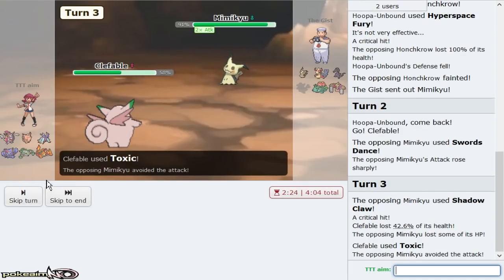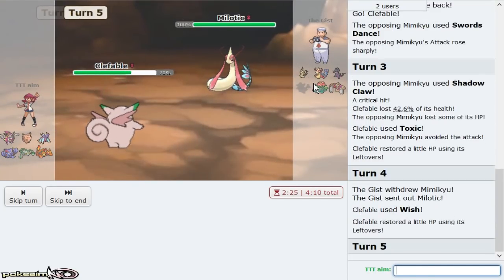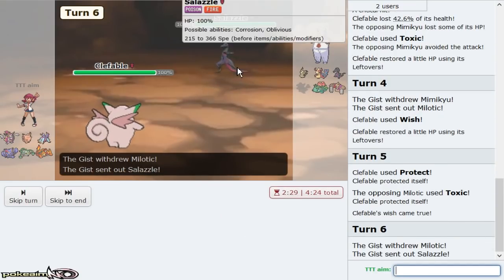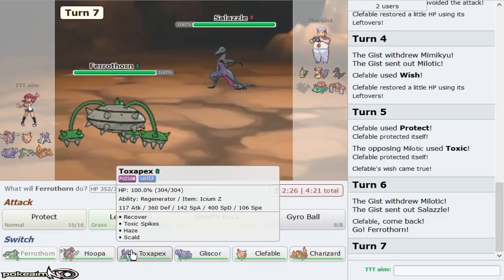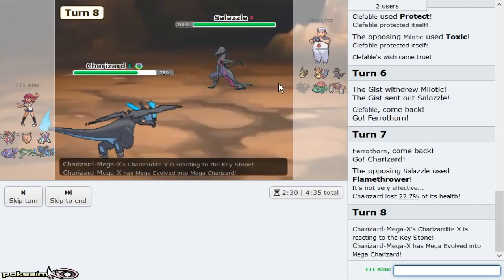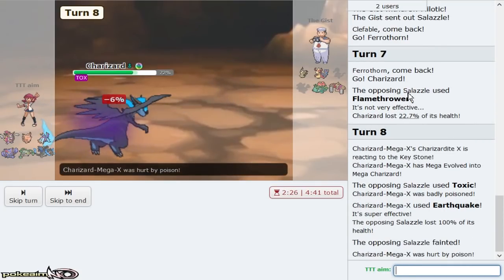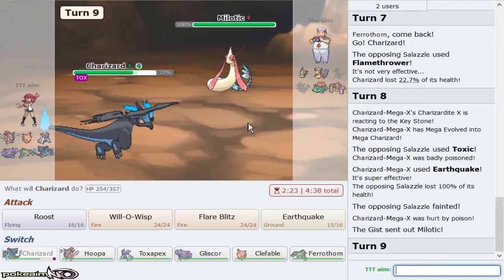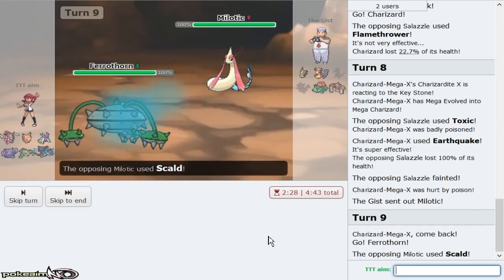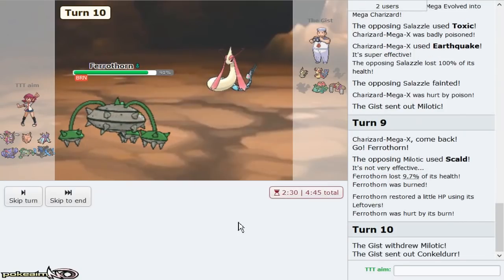We bring in Clefable to check the Mienshao and just Toxic. Unaware means we don't care about its Swords Dance. We could just Wish. My opponent has two Poison types that can absorb T-Spikes so I'm probably not getting those up. I get up Stealth Rocks with Ferrothorn. My opponent uses Salazzle's Toxic, which is a nice play. I like Charizard here on the expected fire move and I go right for Earthquake. I'm okay with that trade — Salazzle is a pretty big threat to my team.